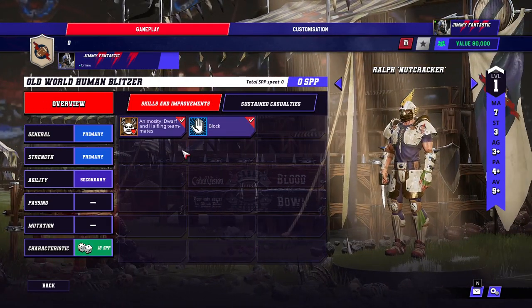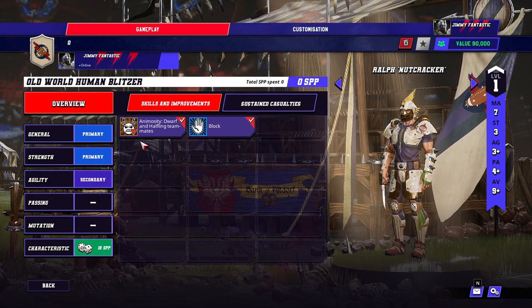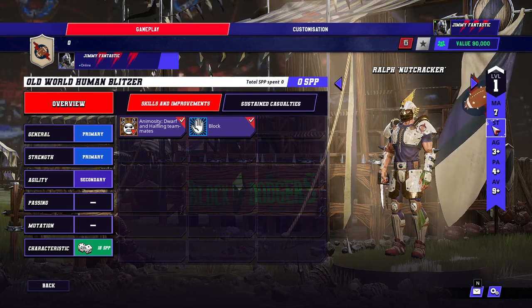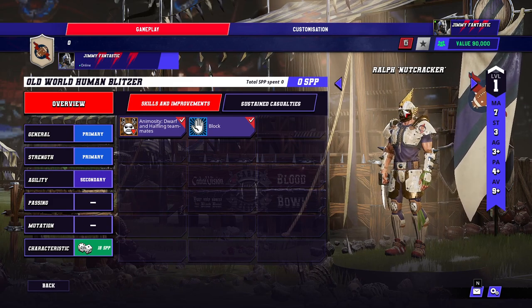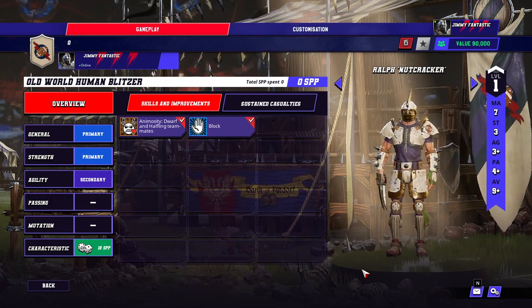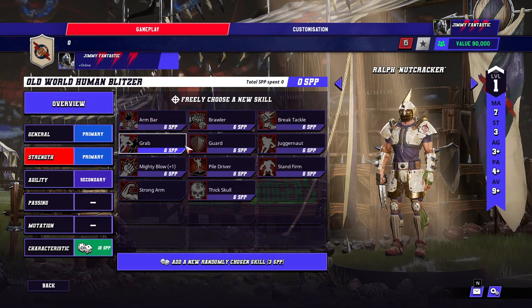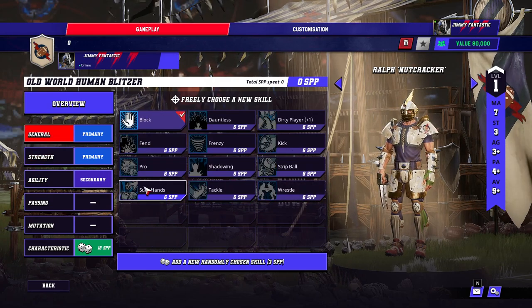So the human blitzer. He's got animosity, so he doesn't want to give the ball to dwarves or halflings on the team. But apart from that, he's block — a normal human blitzer. 7-3-3, 4 plus, 9 plus. You can only have one of them, though, whereas of course the great strength of the human team is having four of them. So you only get one, which is terrible. He wants guard, mighty blow, and tackle on primaries.